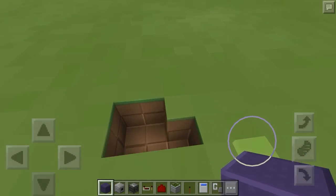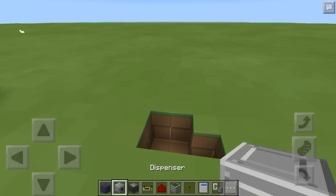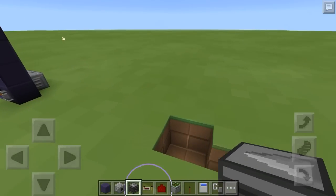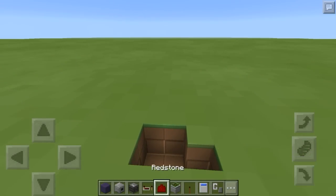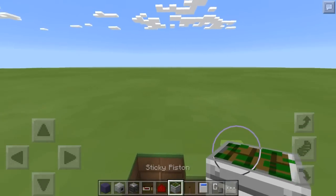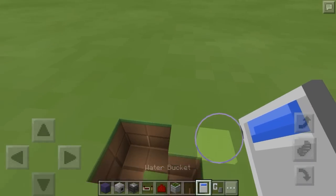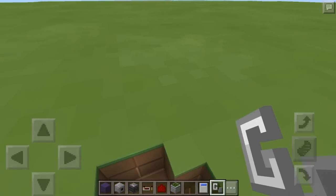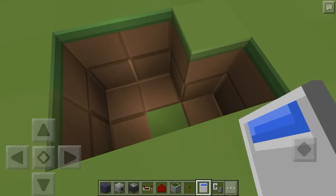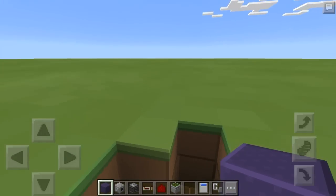As for what you'll need for this: you'll need 12 pieces of obsidian for your nether portal, two dispensers, three observers, one redstone repeater, two pieces of redstone dust, one sticky piston, your lever, a water bucket, and a flint and steel. If you're building this in the nether, substitute the water bucket for a lava bucket.